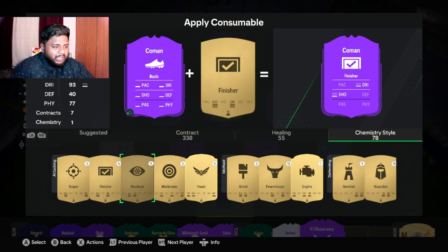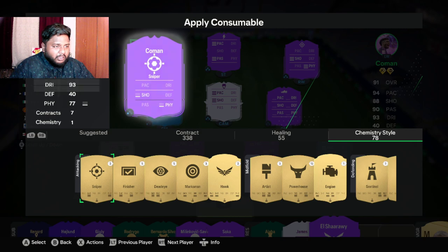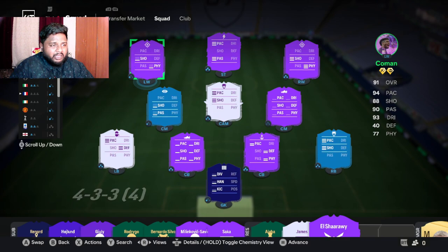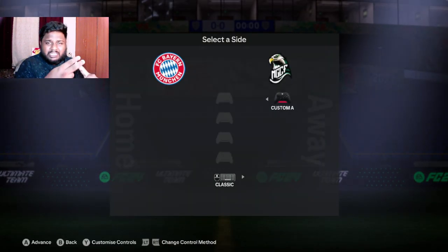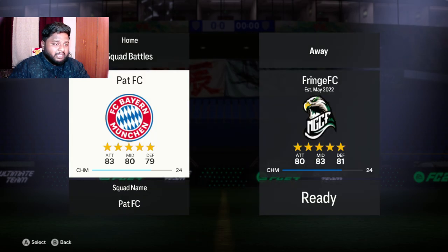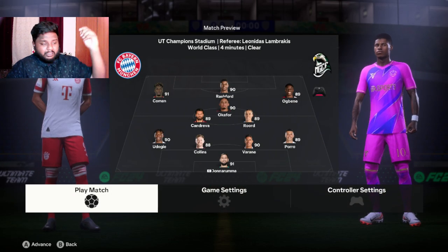I'm going to add a chemistry style — either Dead Eye or Sniper, since physical is a bit low and shooting can improve. I'll go with Sniper. From the winger position his pace is good, so increasing pace further isn't necessary. He can be played at left mid, right mid, and left wing — I'm going to play him at left wing. We're playing against a really strong squad on World Class, so it'll be difficult, but let's see how he goes.